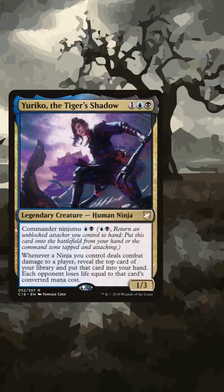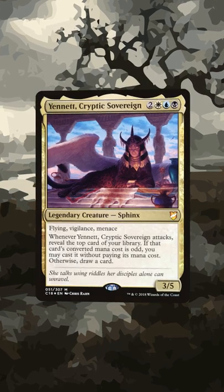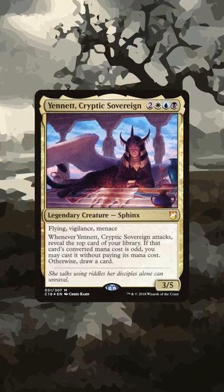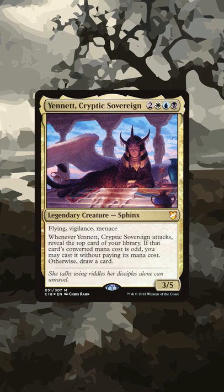As for Commanders, Yuriko the Tiger's Shadow is already a fun one since you're going to be stacking the top of your deck, but I think my favorite is Yennet, Cryptic Sovereign. Find your best odd-costed spell and cast it for free whenever she attacks, while also setting up your next few draws and free casts.